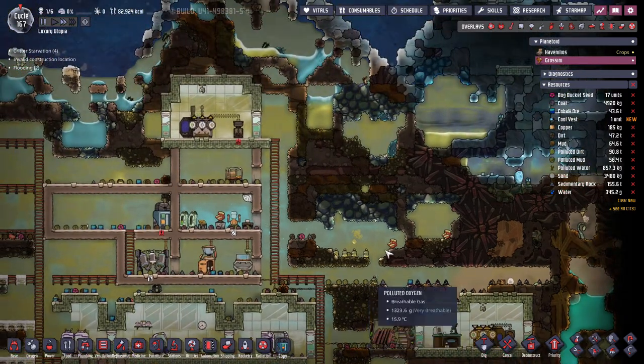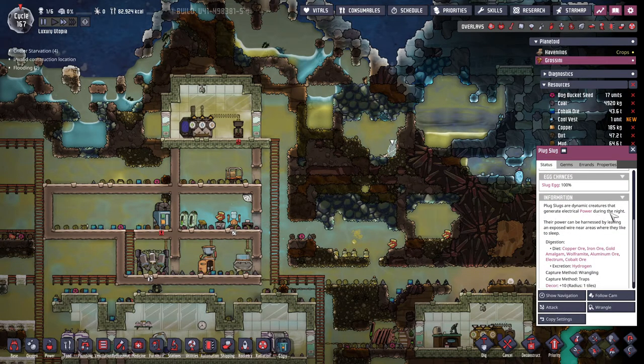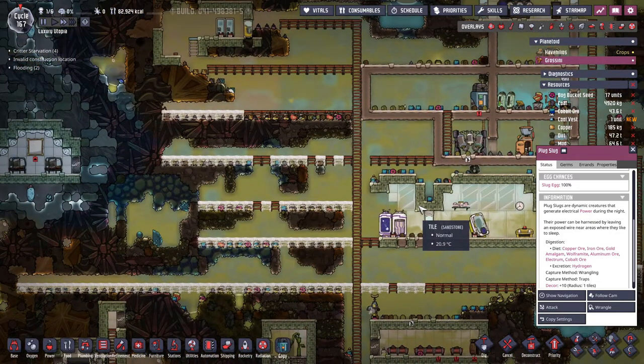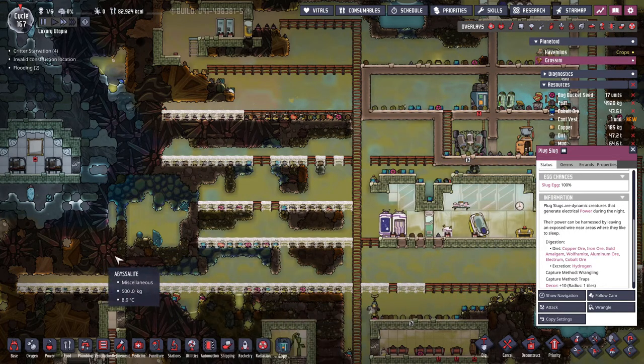The thing however is that we have these plug slugs here, and these plug slugs actually generate power during the night. Once we are in the night cycle — you can see this little pizza slice chunk — when the red arrow is in that pizza slice it's night time, and at that time these plug slugs will start hanging from the ceiling and generating up to 400 watts of power. If you tame them it goes even higher, but we're not going to tame them. We're going to use them as a free power source, and for that we need to contain them in a separate box connected to a power wire.